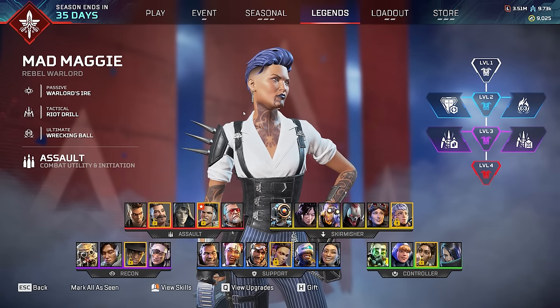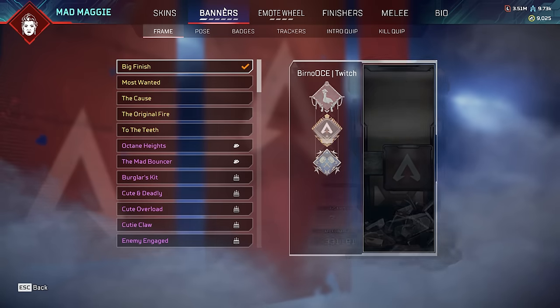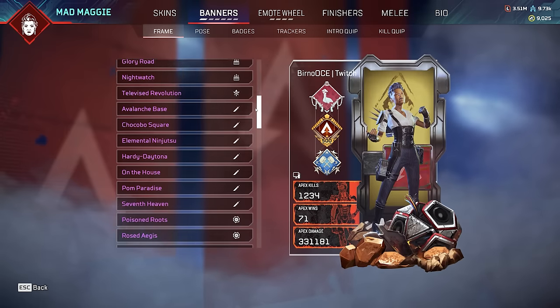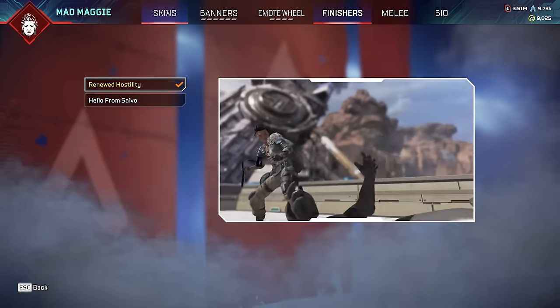As you can see we own all the Wattson skins. She just got an amazing new skin for the current collection event - absolutely nuts, amazing skin. Now for Mad Maggie - I have about 1,000 kills, 100 wins, nothing absolutely crazy, 4k 20 like always. We have all of the banner frames, all of the poses, all of the emotes and finishes - everything you want to see. But the skins - sadly Mad Maggie doesn't have any insanely rare crazy skins.